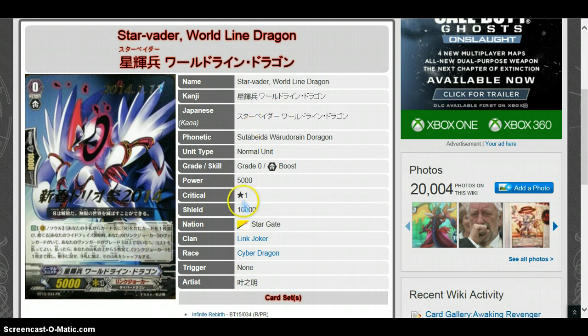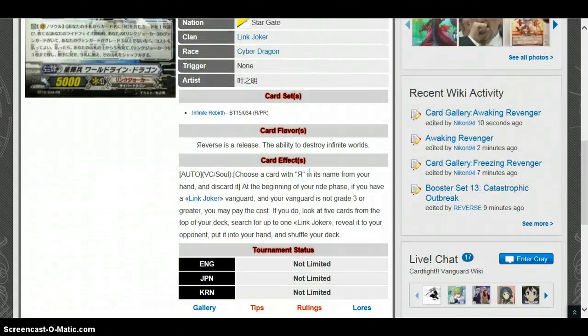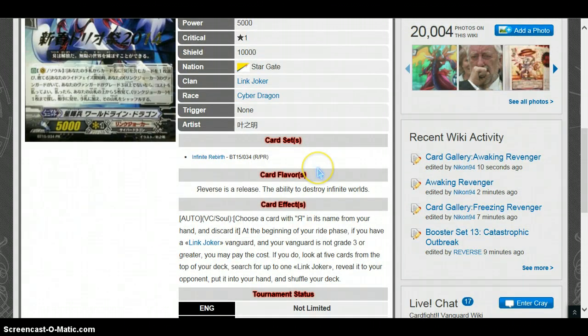So it looks like it's a forerunner, grade 0. I guess you can get it in 2014, something special. It kind of looks like a dog — kind of scary with the eye if you look at it really closely. The ability reads: Choose a card with Reverse in its name from your hand and discard it. At the beginning of your ride phase, if you have a Link Joker Vanguard and your Vanguard is not grade 3 or greater, you may pay the cost. If you do, look at the top 5 cards of your deck, search for up to 1 Link Joker, reveal it to your opponent, put it in your hand, and shuffle your deck.